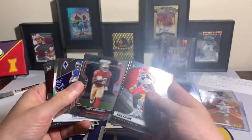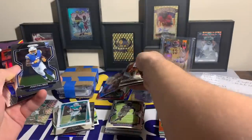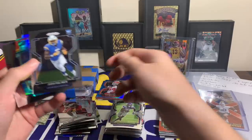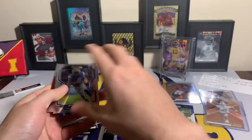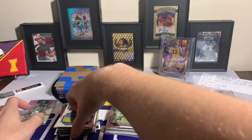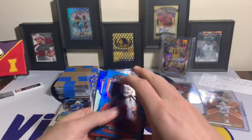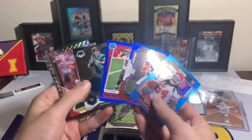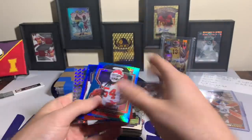Amir Smith-Marsette, Trace Sermon, Tutu Atwell, Kylin Hill, Joe Tryon, Nick Bolton with the light blue — that's cool. Josh Palmer, Tutu Atwell die cut, and a Joc — wow. I am happy with that rookie pack. That is an awesome bonus if you happen to get one of those 15 out of 35. And of course Breece Hall goes on top.